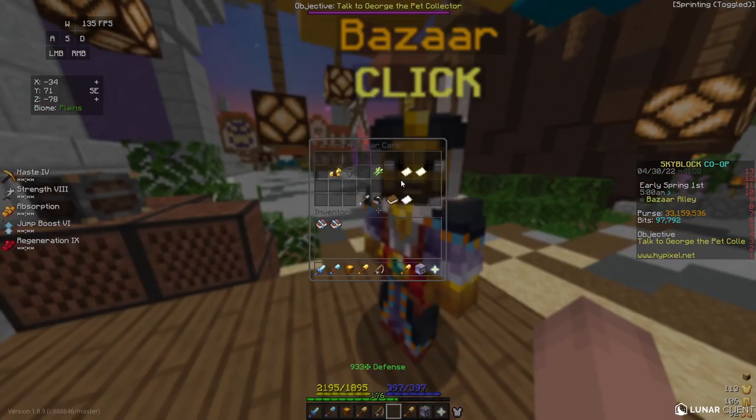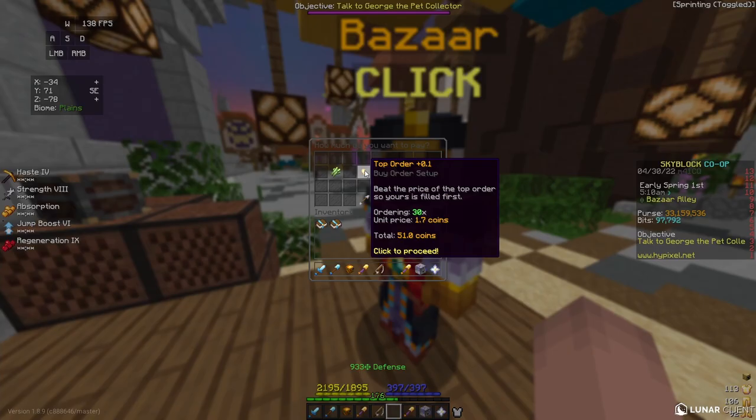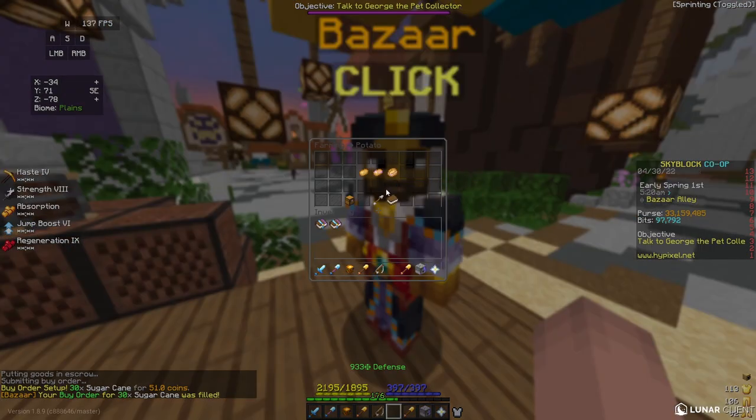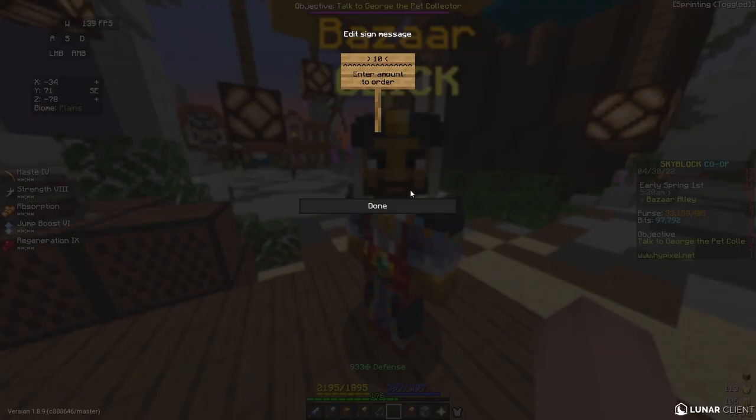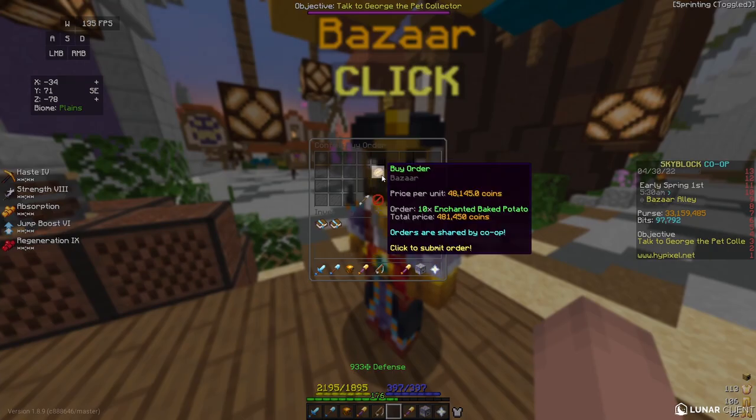For my first flip, I'm going to go to Sugarcane and put in a buy order for 30 sugarcane. Then I'm going to go to Potato, Enchanted Baked Potato, and put in a buy order for 10 enchanted baked potatoes. This costs me 481,000 coins.